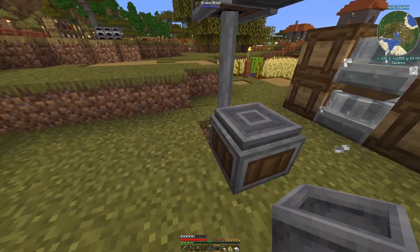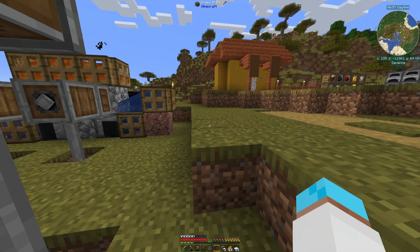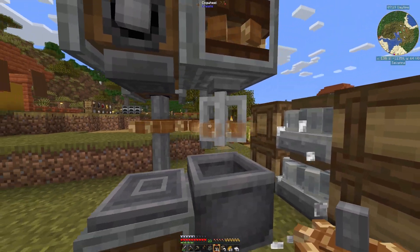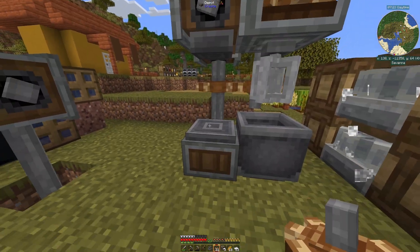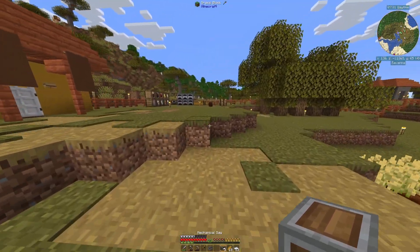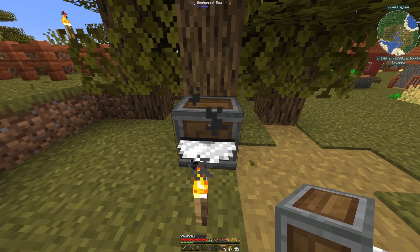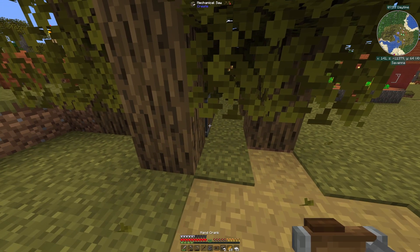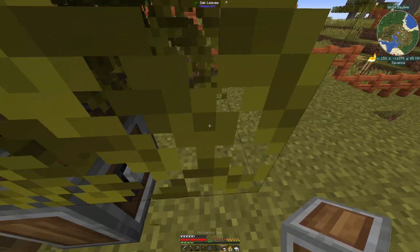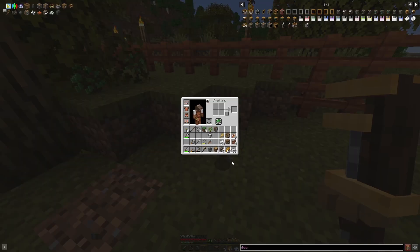I'm placing the mixer right next to the existing millstone and adding small cogwheels to connect it - replacing one cog with a small cog there and there. The mixer is now turning. I've got a hand crank somewhere - I want to test the saw. Placing the saw at the end of the tree farm and adding the hand crank, it should chop the whole tree - and it does!